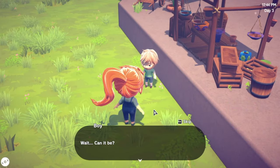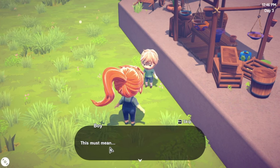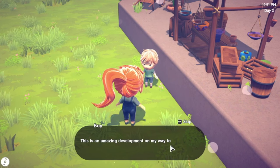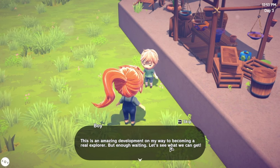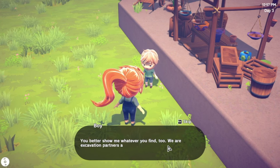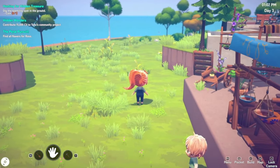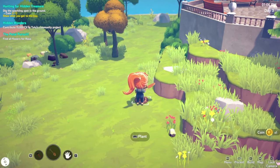Wait, can it be? You actually got a shovel! No one has ever done anything I've asked - this must mean I'm the most powerful kid in the world. No, don't go that far, boy! This is an amazing development on my way to becoming a real explorer. All you gotta do is find something sparkling in the ground and dig it up - you better show me whatever you find too, we are excavation partners after all. He at least lets me keep the shovel.